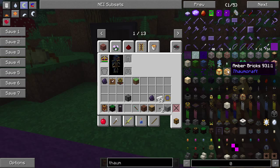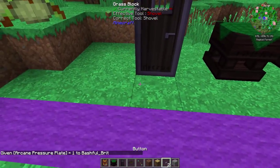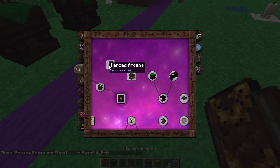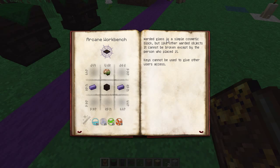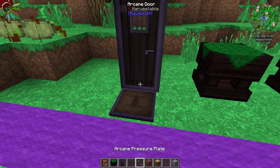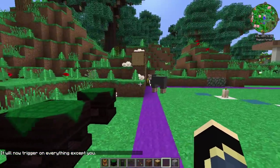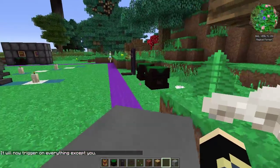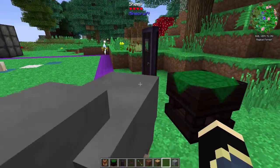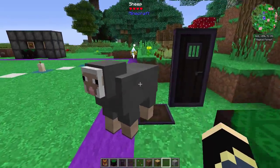You can toggle the arcane plates and swap through the settings. We can right-click and set it to 'trigger on everything except you.' So if a sheep walks over here — little sheepy will light up the plate. There you go — now it opens because the sheep stood on it. And then setting it to 'trigger on just me' — if the sheep goes back on it, nothing happens. But if I stand on it, it'll open.